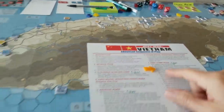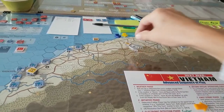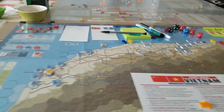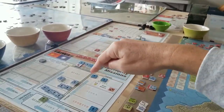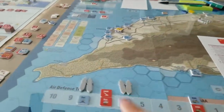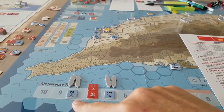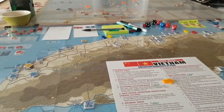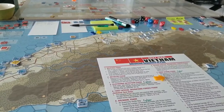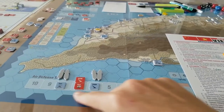Now I do the cruise missiles — I've allotted six more. Two are targeting the air base that already has a strike-two marker, hoping to destroy it and limit allied air units. I'm also targeting the SAM tracks and detection tracks, because China needs to be able to fly close air support, air assault, and airborne missions — so I need to get those tracks down.